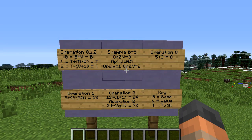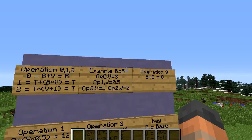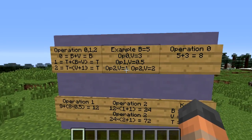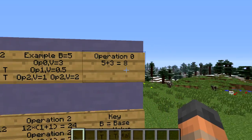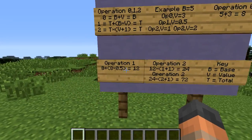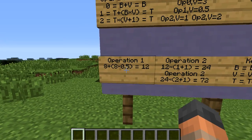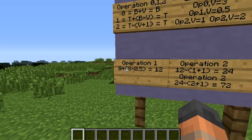Let's do an example. We have four different modifiers affecting our base value of 5. We have one modifier of operation 0 with value 3, one of operation 1 with value 0.5, and two operation 2's with values 1 and 2. We do operation 0 first: value 3 added to the base of 5 gives us a new base of 8. Then operation 1: we take that base of 8 as our total, and add to it the base times 0.5 — so 8 plus (8 × 0.5) = 8 + 4 = 12. So our new total is 12.